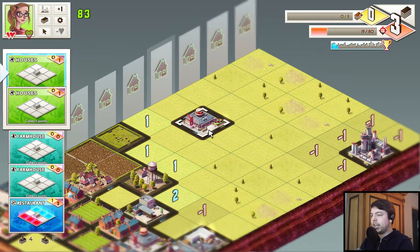Earlier you saw this building getting placed automatically — that's just specific to this mission. There's someone trying to interrupt us and building fast food restaurants everywhere, which is kind of annoying, but we'll get around it.